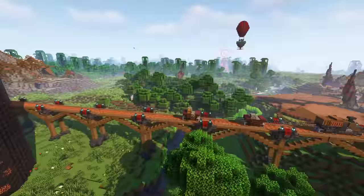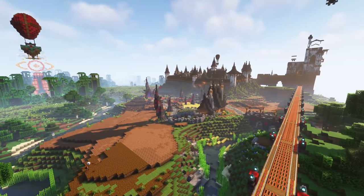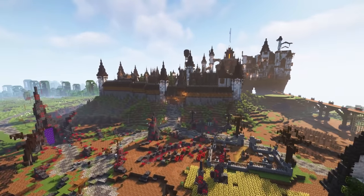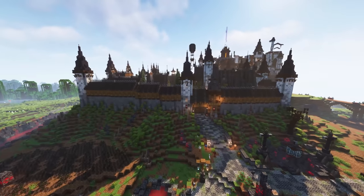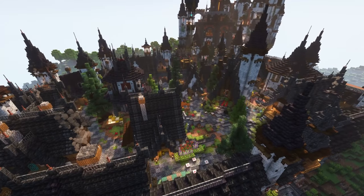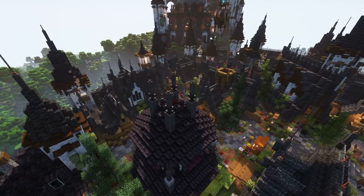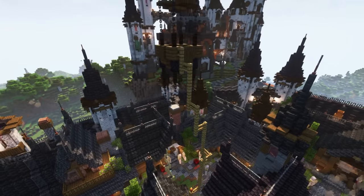Now let's check out the Grim Lands. Right here was his mob farm that he worked on throughout the season, which produced all the gunpowder and things he needed. The Grim Lands base is so cool looking — I love the terraform job he did around this entire thing, especially underneath the giant castle section. Such a cool base, with walls around the whole thing and different buildings.